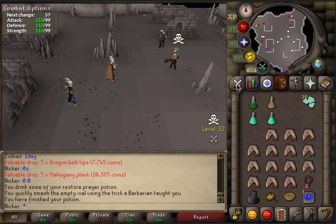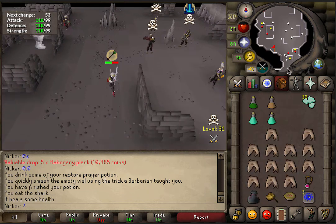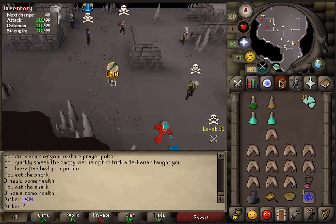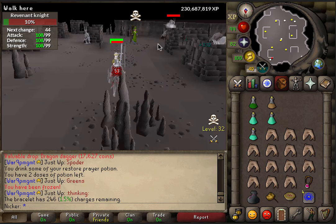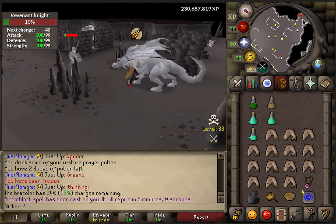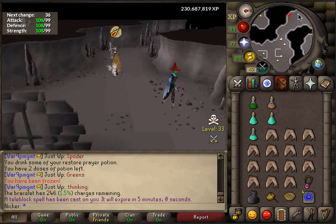Hey, what's going on guys, Nicker here back with another loot from 100 video. Today we are doing the revenant knight. We did a video on the revenant dragon a couple days ago — if you haven't seen that, go check it out. It was pretty decent loot, averaged around almost 16k a kill, so about 1.5 mil from that, not including any special drops, totems, or unique drops. But it was pretty good.